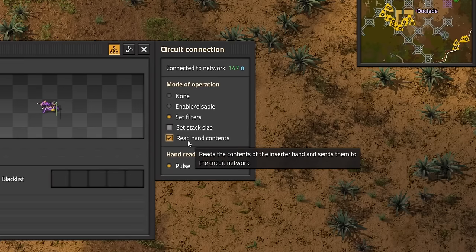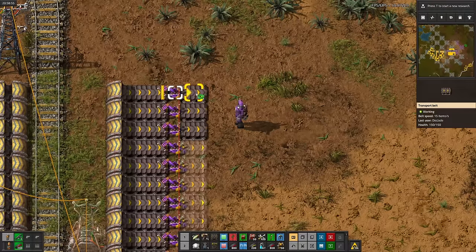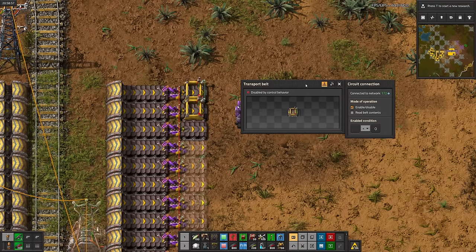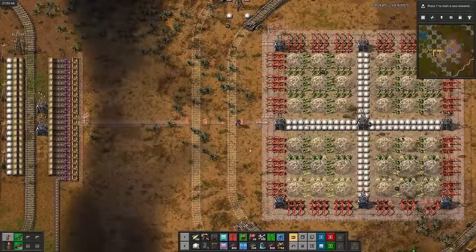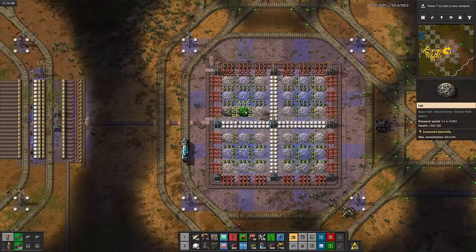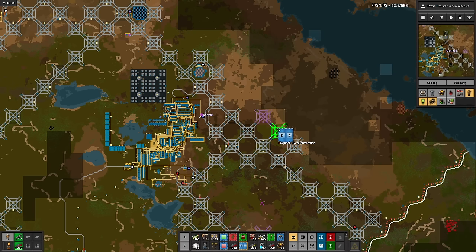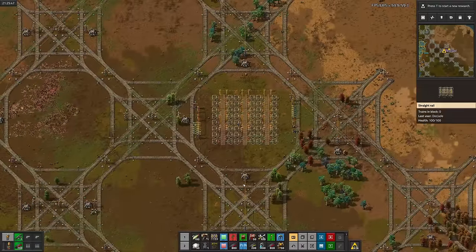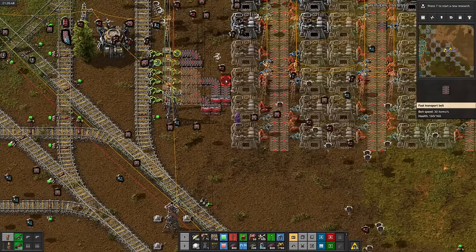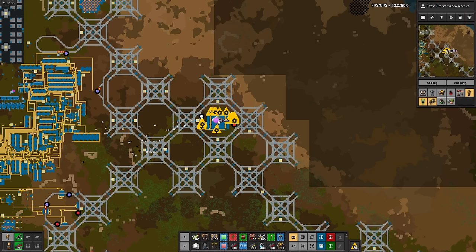I'm not really sure how I would use inserter pulses to read the items going into the system — I'm pretty sure that would cause some issues. So instead, I'll just measure the items as they come in on the belts, then stuff it directly into the sushi loop. I'll place down the labs, but we can't test the system until we have science to put into it, so let's finally get started. Let's make some room for an iron smelting cell, then build the said cell. I'll mark it on the map, then duplicate the entire thing for copper.